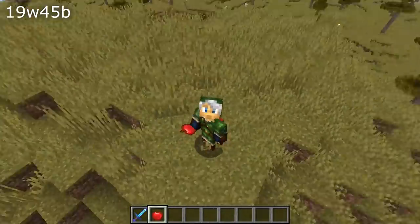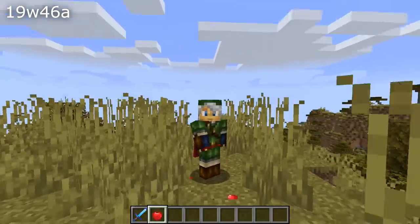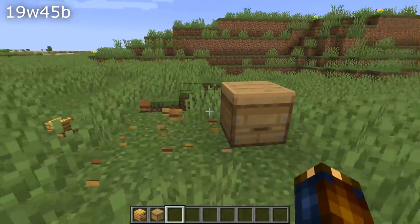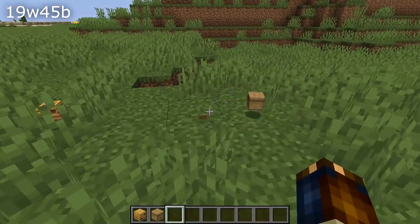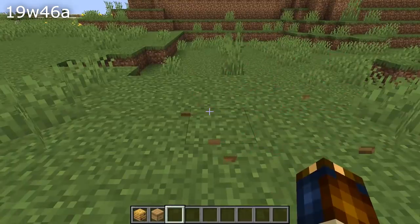All food items are now edible in creative mode regardless of what your hunger level might have been before entering creative mode. And speaking of creative mode, if you break a beehive or nest in creative mode and it had neither honey nor bees inside of it, it would no longer drop as a block on the ground.